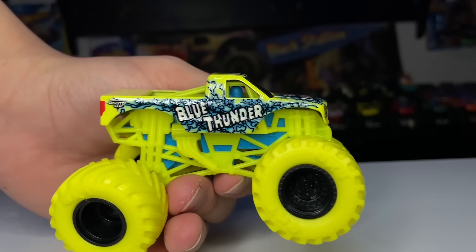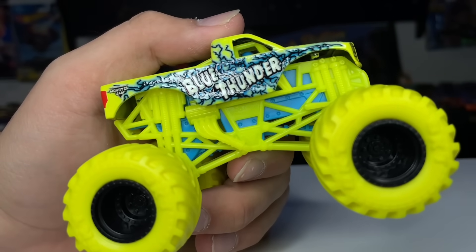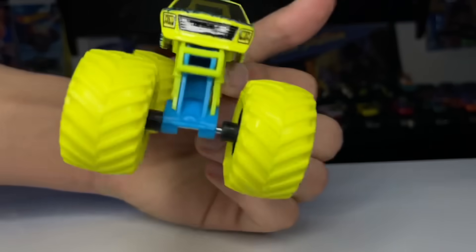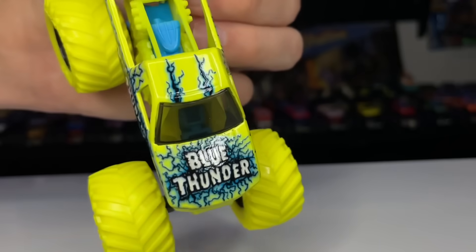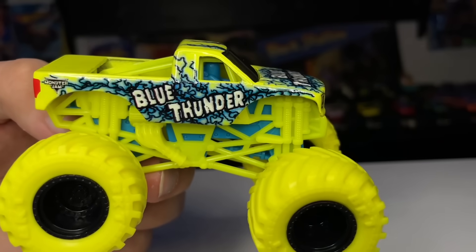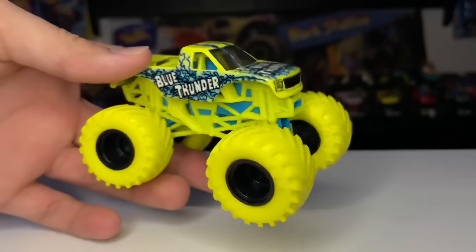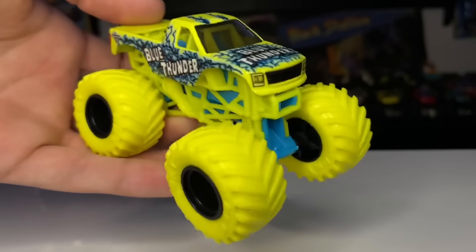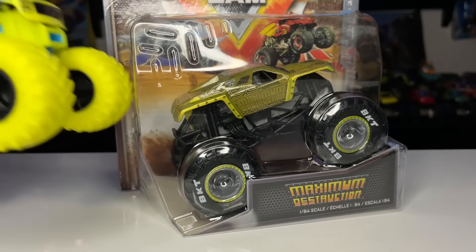It always sucks opening these without an accessory or poster — back in 2019 we were getting both at once with the truck for the same price, so I guess that's what they had to sacrifice. Here we have painted headlights and grill on the front — love that. The Blue Thunder logo on the hood, some lightning bolts going from the hood to the top, and more on the tailgate that says 'Feel the Energy.' On the side, more blue lightning. Always love Blue Thunder. The chassis is blue, matching the truck's main color — I'll pay attention to whether the Avenger has a green chassis since that truck is originally green.